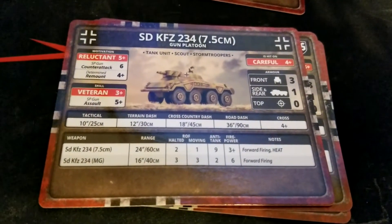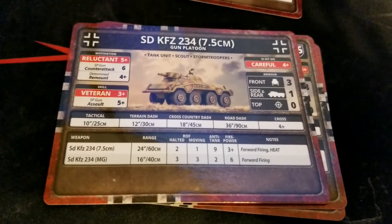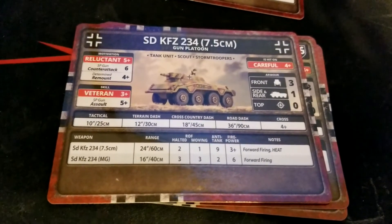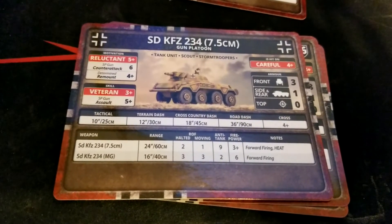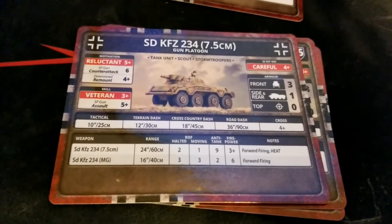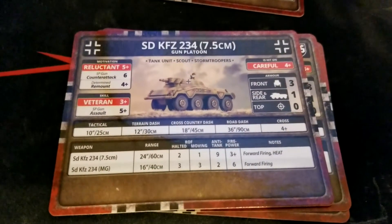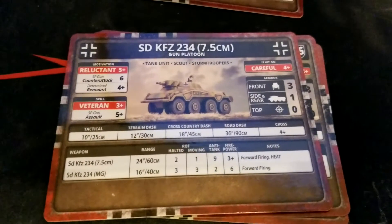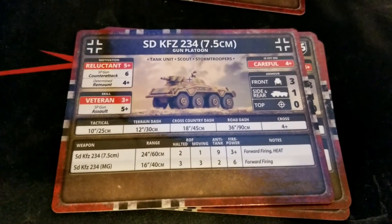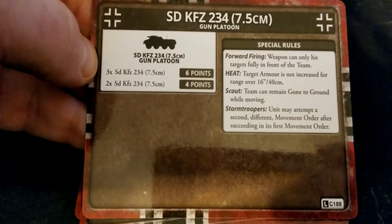The 7.5cm card has essentially the same stats except for the gun: 24-inch range, same rate of fire as the 5cm, same AT, but firepower bumps up to three — forward-firing only since it's not a turret, and it shoots HEAT rounds. It still hits pretty hard for what it does. It would have been nice if they'd given it smoke as well, but not sure if it had that historically.